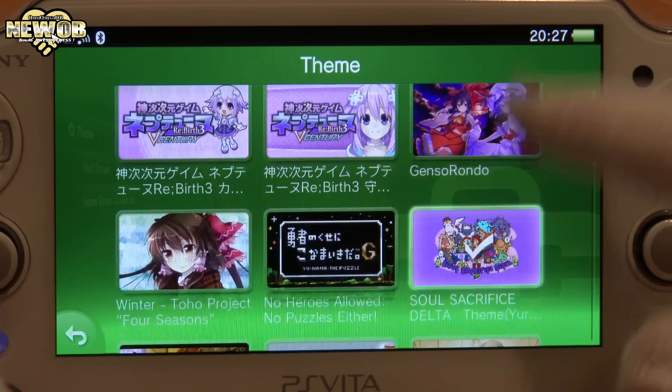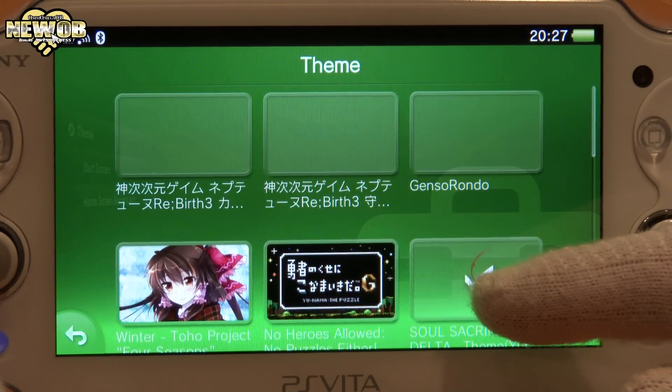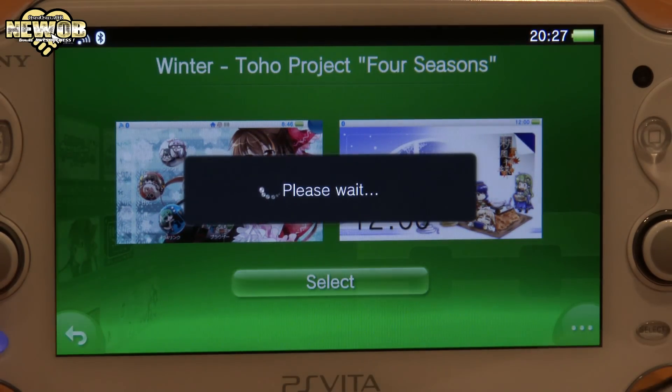These two I'll be showing today — the rest you've most likely seen if you've watched my previous videos. There are quite a lot of themes, but right now we're going to be looking at this one: Winter Four Seasons, Toho Project. Four seasons — pretty awesome. Let's take a look.